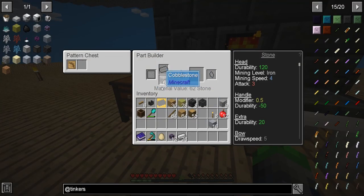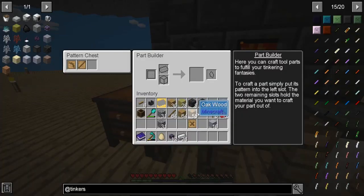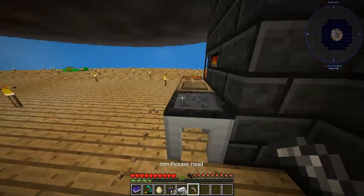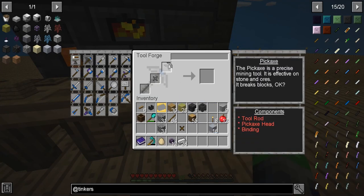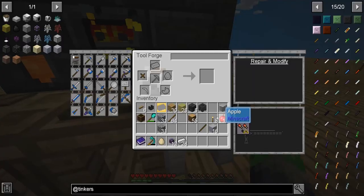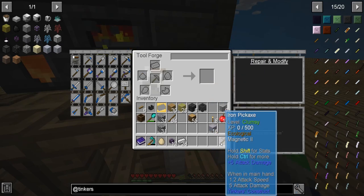We're just going to have some wood for this — the dank wood. So we can put this in here. Let's make up a binding pattern and a tool rod. So we grab the pickaxe head here — just to show you guys for now. And it needs to be this guy. So this has 244 durability, can mine diamonds, has a mining speed of six, attack of five, and three modifiers available.